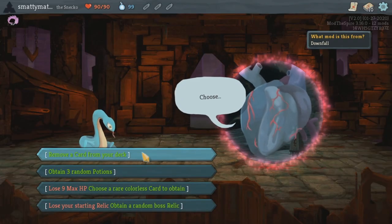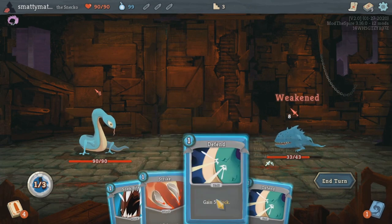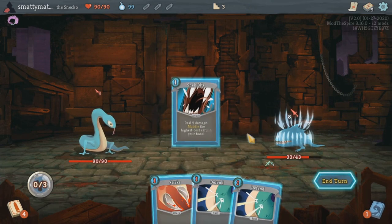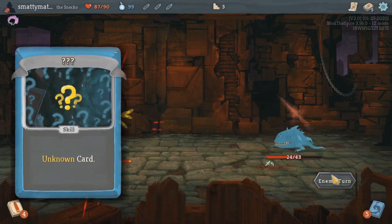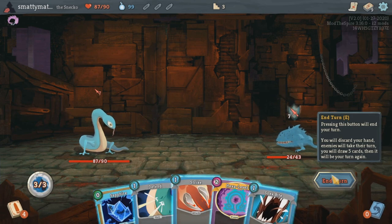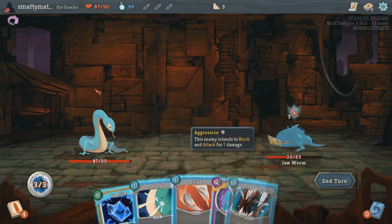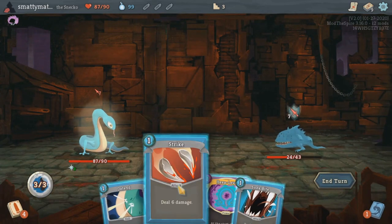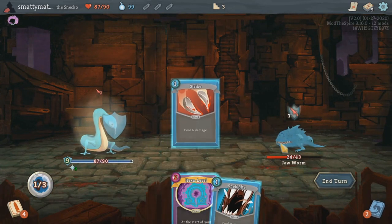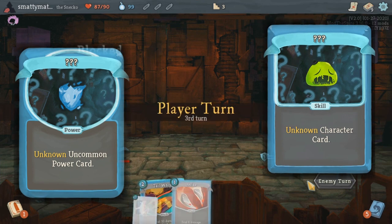Snekko, the playable Snekko, is the 4th class, separate from the 3 act 1 bosses and in its own little bubble. It's definitely the class I played the least of, but he's basically all about gambling. His starter deck comes with 2 unknown cards that roll into any random card from any class at the beginning of combat — including vanilla classes and any modded classes you have installed. They keep this form for the rest of combat and re-roll into something new at the start of the next combat. You'll come across many different unknown cards that specify which type of card they can roll into, like unknown X-cost cards, unknown power cards, unknown class-specific cards, unknown vulnerable cards, and so much more.